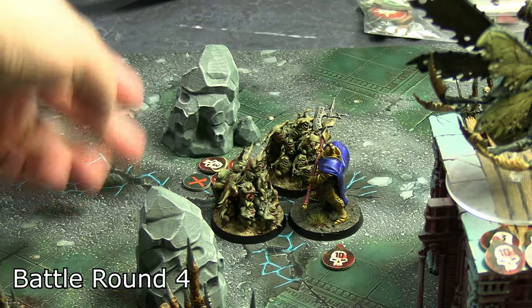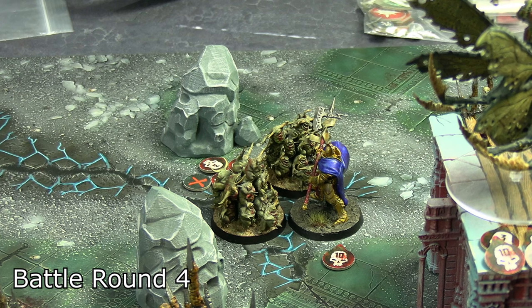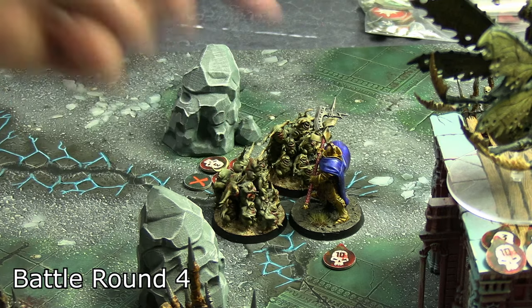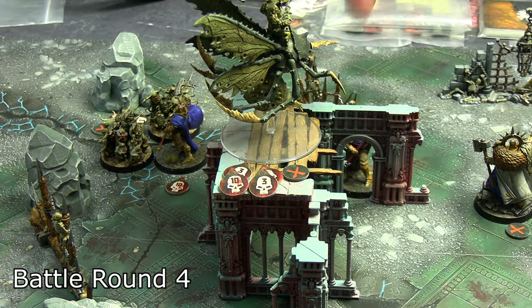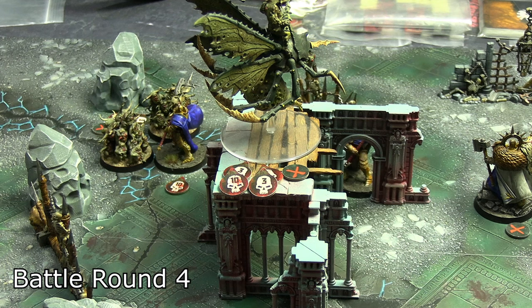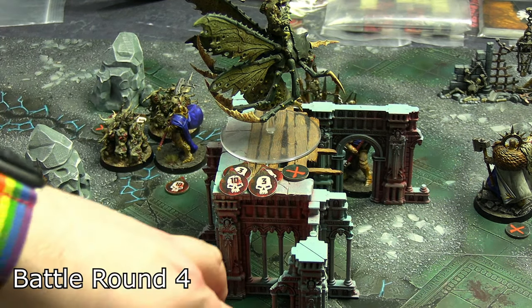The wounded Nurgling base tried to lock those Praetors in combat so they couldn't disengage, attack, and climb — but couldn't fit through. It swung into a Praetor though: three crits and one normal hit for 10 wounds, leaving him with 12. The other Praetor did two attacks into the plague drone — two normal hits for four more wounds — taking him to 25. Definitely not 30, so the drone is going to live.